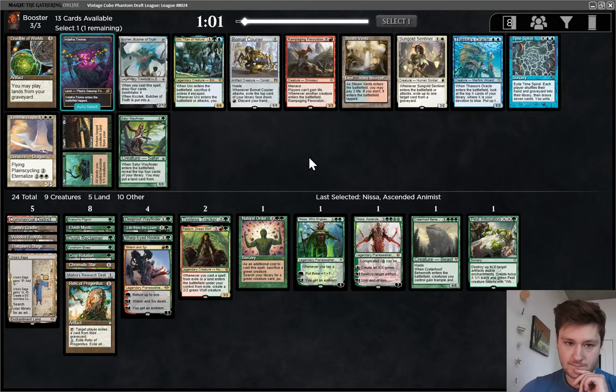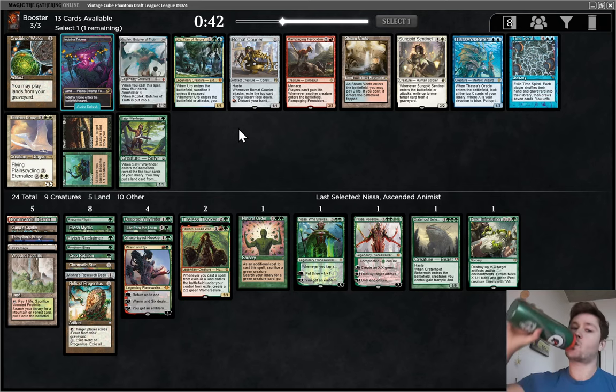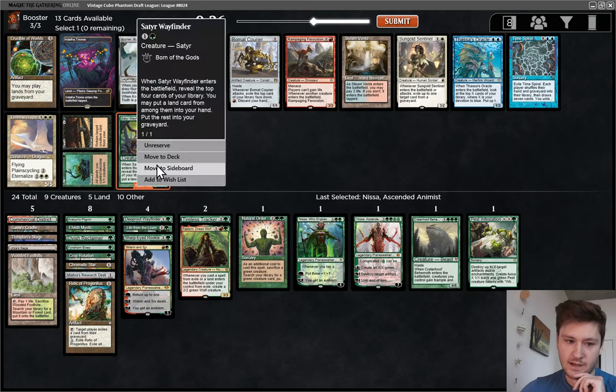I don't think we're Uro-ing. There's Crucible of Worlds, but we only have a few lands that work with that. We're fondly close to being a Beaumont Courier deck. We have the Saga to find it, red mana, low curve, but I think you want more removal if you're playing this. I might honestly take Sator Wayfinder. Pretty good with Loam and Ren, and also good with Gaea's Cradle and Natural Order. Let's take this.